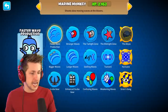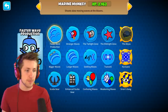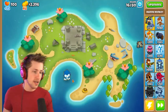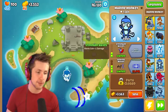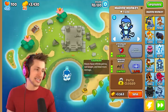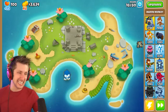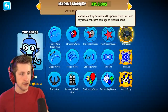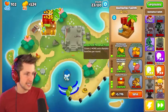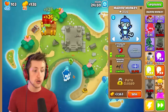I wonder if they can see camo balloons. I'm trying to think what would be the best path — this is probably the strongest one because the waves gain plus one damage. I just want to get the tsunami for five thousand dollars. The T5s don't look that expensive: 34, 59, and 20 thousand — you need about a hundred thousand total. That's not a big deal. We'll get the banana plantation, but he can't hit camo balloons.